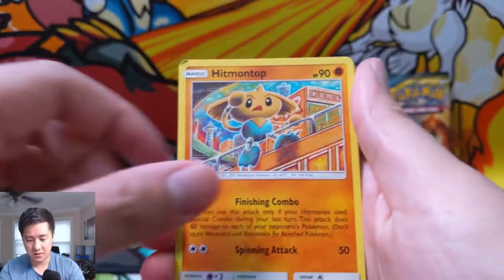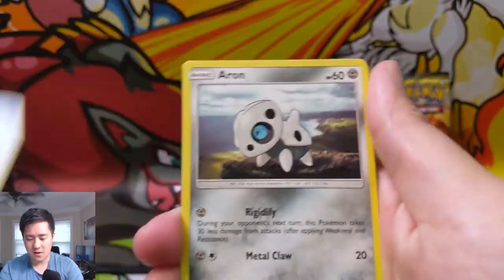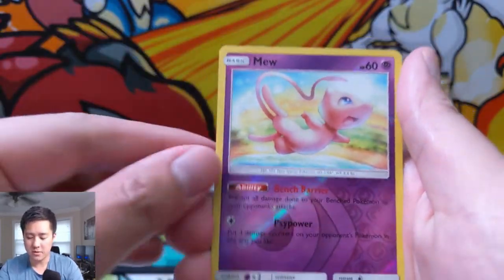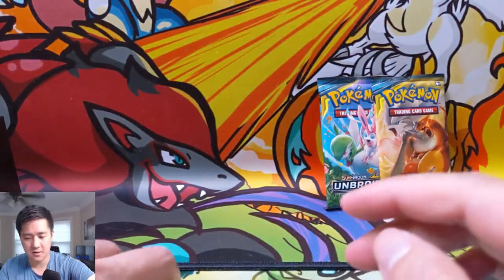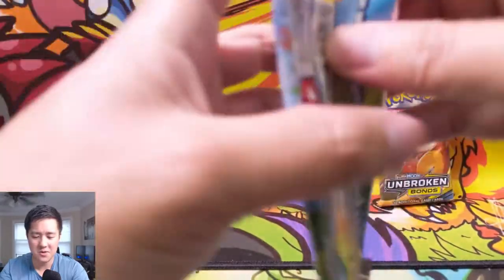More damage counters — Tentacool, Araquanid, Gastly. Another Mew for the reverse and Marshadow, but it doesn't have Let Loose, so not as great a pull.